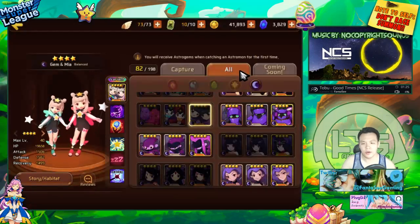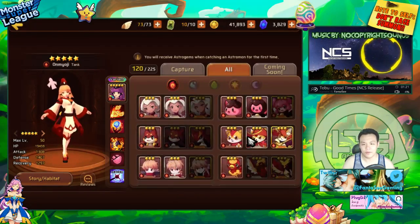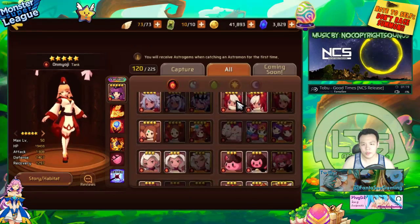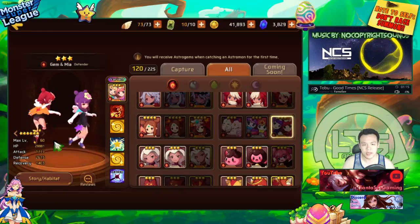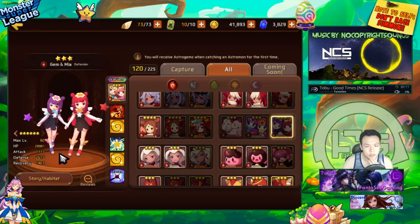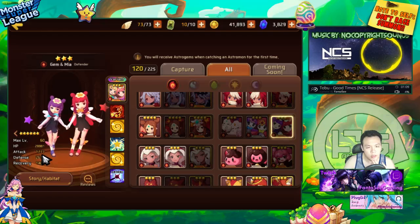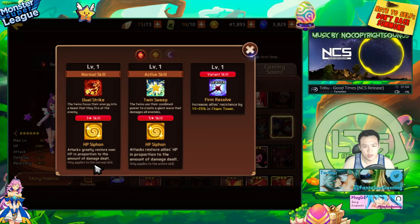I'll be taking a look at all their skills and stats as well. We'll start with the fire one. I'm going to be taking a look at her max level stats. She has a pretty decent amount of HP — she's defender type, low attack, high defense. So she's really really tanky, basically like a fire tank.